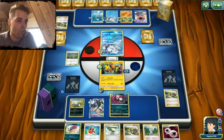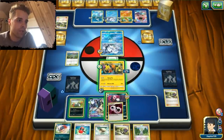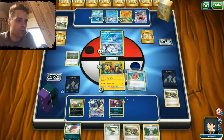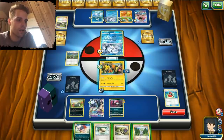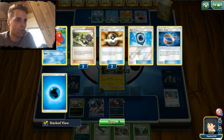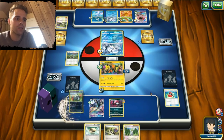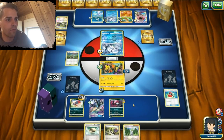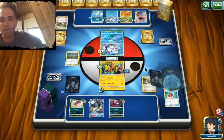We're not gonna use Weavile, we're gonna end him once again. Our Honchkrow will be able to deal a huge amount of damage — even though we get damage on ourselves, it doesn't even matter. We're gonna use the Crushing Hammer here. It fails. Gonna leave that Float Stone in hand — he can use Field Blower, so maybe we draw into it. Also gonna evolve into Weavile, so our Darkness Pokemon are set up. We received a lot of damage but there's nothing you can do about that.